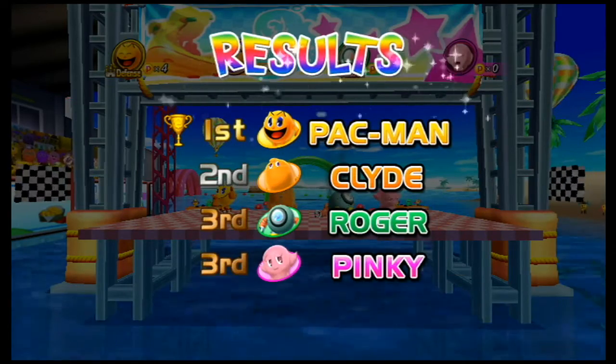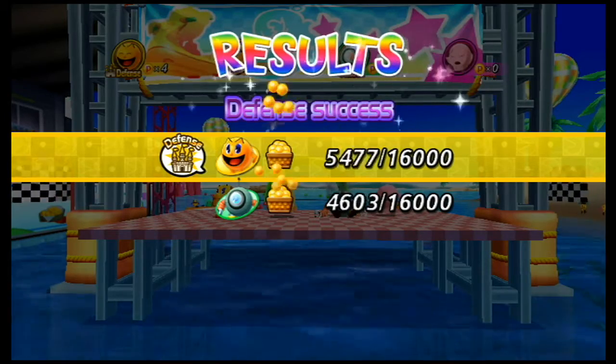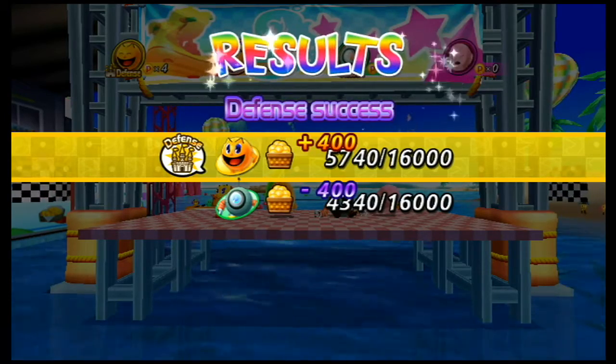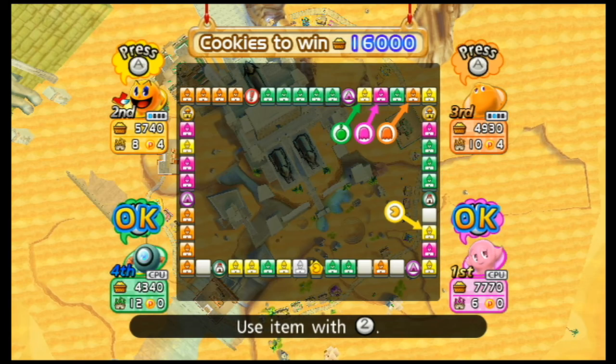Well, I defended the castle — that's good. And I can steal some money too. Who escaped bankruptcy twice? At least twice, maybe even thrice. You do have the shoes — press two to use them. I could get an eight and land on Roger's double castle — and if I steal it right before the end, I'll have quite a bit. So I think I'll do that.